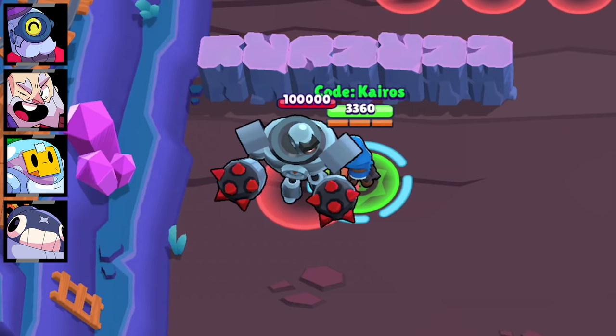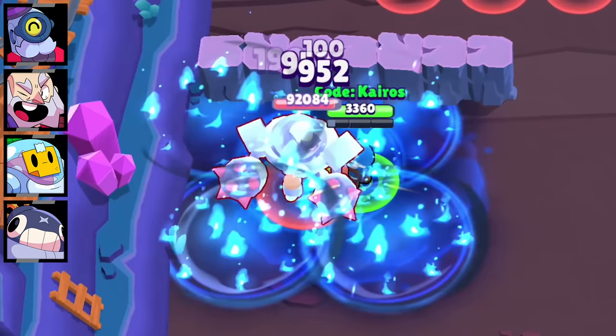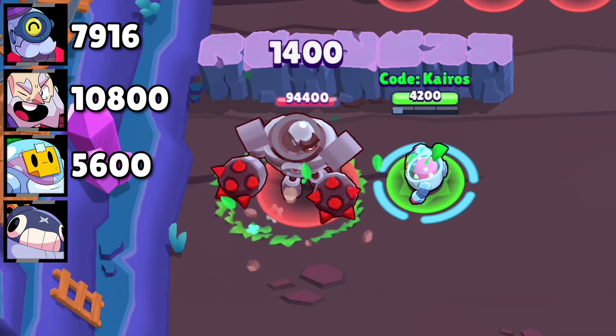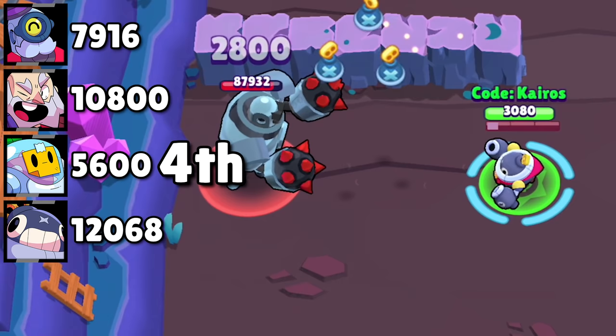The assassin test. Brawlers have three seconds to deal as much damage as possible, and the clock starts as soon as the bot is hit by the first attack. Barley uses his Extra Noxious star power and gadget to deal 7,916 damage in three seconds. Dynamike uses his Demolition star power and gadget to deal 10,800 damage. Sprout is barely able to get a fourth attack in before the three seconds are up, dealing 5,600 damage. Tick uses his gadget to sneak in extra damage, bringing his total to 12,068 damage in three seconds. Sprout gets fourth, Barley gets third, Dynamike gets second, and Tick gets first.